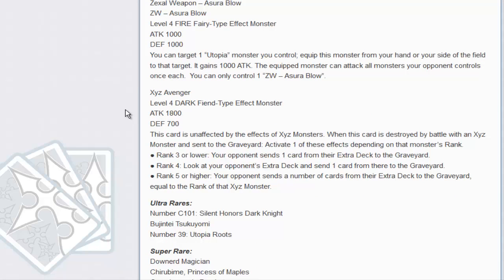The last one is the XYZ Avenger. This card is unaffected by the effects of XYZ monsters — that's interesting. It's a Dark Fiend with 1800 attack. When this card is destroyed by battle with an XYZ monster and sent to the graveyard, activate one of the following effects based on the rank: rank 3 or lower, your opponent sends one card from their extra deck to the graveyard; rank 4, look at your opponent's extra deck and send one card from there to the graveyard; rank 5 or higher, your opponent sends a number of cards from their extra deck to the graveyard equal to the rank of the XYZ monster. So rank 5 or higher it actually becomes very punishing. It's pretty cool. I don't know if the card in general is interesting, but I guess the concept behind it might get some recognition later on.